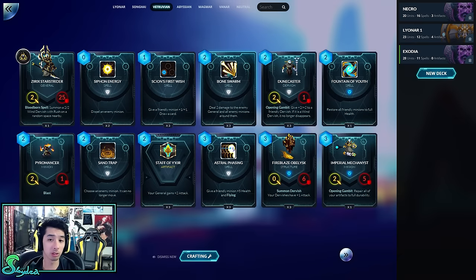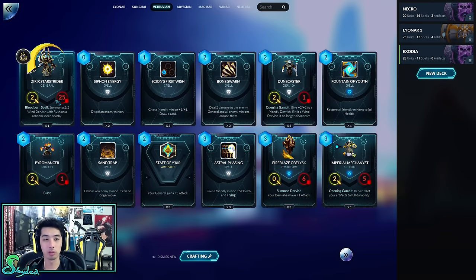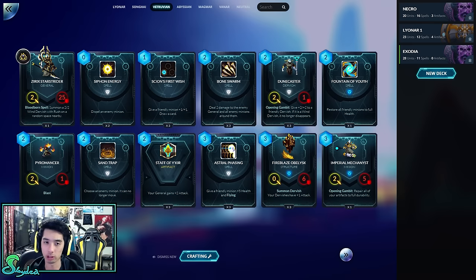The Vitruvians like to special summon what are called Wind Dervishes. Every time you have an Obelisk, they just keep spawning over and over, but at the end phase they're all destroyed. There's another general that makes it so you deal double damage to enemy minions. There are minions and generals — only two types of monsters to worry about — and there's spells and artifacts. Artifacts are equips you equip to your general. Also, when you summon a monster, it can't attack immediately unless it has what's called Rush.